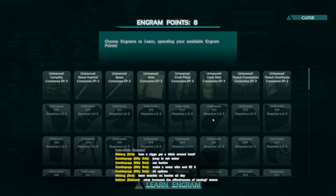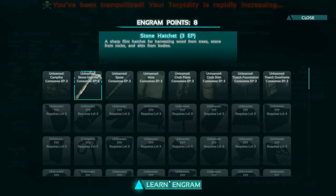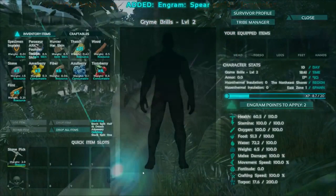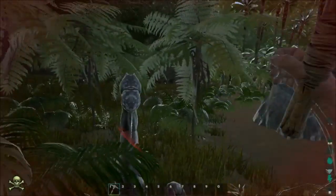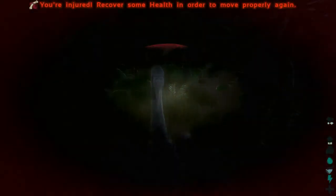Now you're gonna be prompted with this screen right after that, and this is where you spend your engram points. Engram points are essentially how you research new technologies and new things to craft in game. We're going to take a stone hatchet and we're going to take a spear. Now we're currently being attacked by, I believe, a scorpion, and we're probably gonna die here — and we sure have.